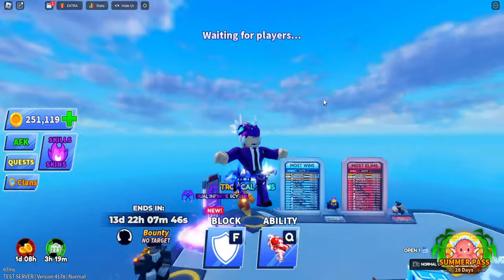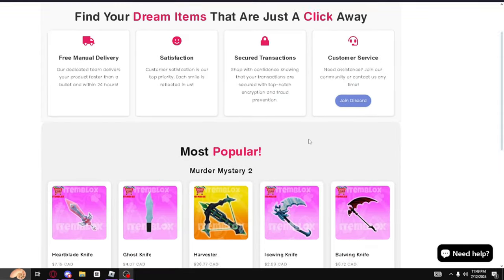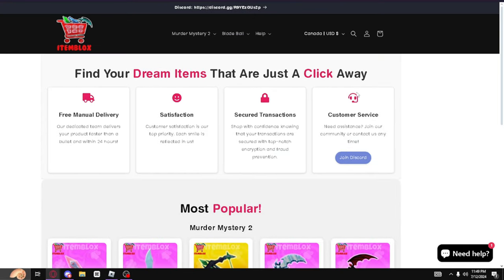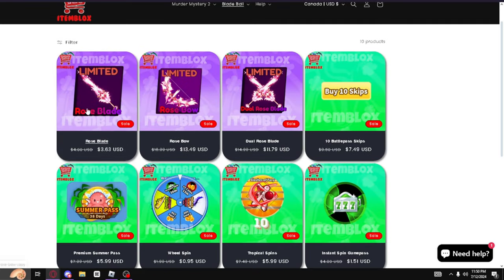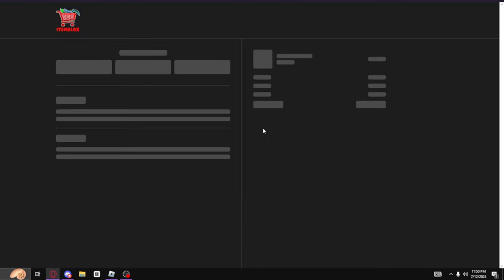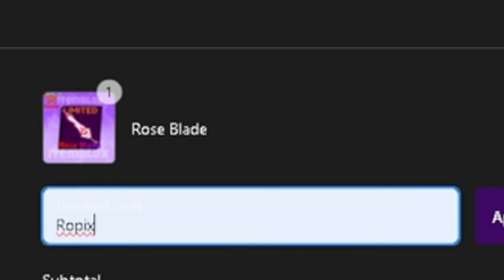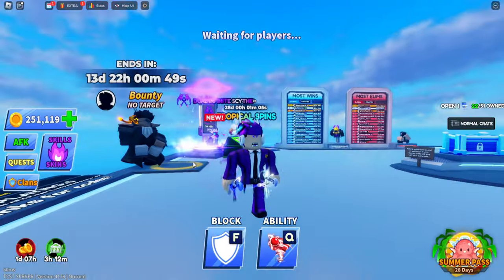If you guys want these weapons, make sure you subscribe, hit that notification bell, and join the Discord in the description below. The sponsor of this video is itemblocks.com — a Murder Mystery 2 and Blade Ball site that has done hundreds of transactions. In Blade Ball today, the rose blade costs 363 cents in USD, normally about five to six dollars, but if you use discount code 'ropix' at checkout you get an additional 10% off, so it comes to three dollars and 42 cents.